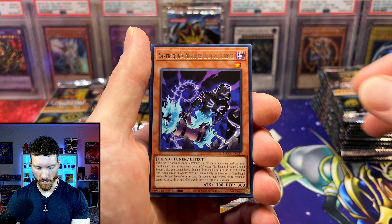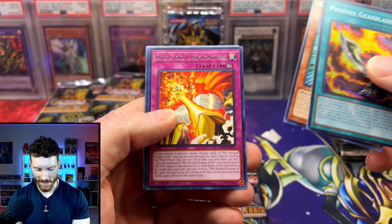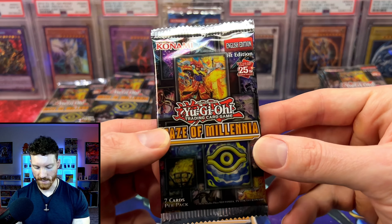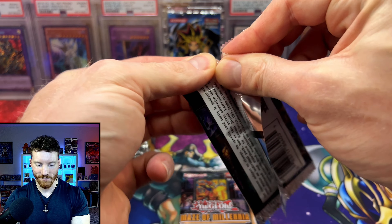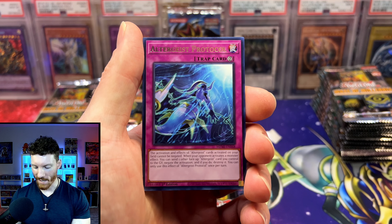A Horned Saurus, Earthbound Prisoner Ground Keeper, and a Phoenix Gearblade — just two supers so far. I really am a big fan of the set because there's so much cool stuff. We've got Earthbound support in here, Ultra Geist. The Flame Swordsman stuff truly takes this set way above anything else. I know it's not going to be meta relevant, but it's really cool to see they finally supported the classic Joey Wheeler monster.